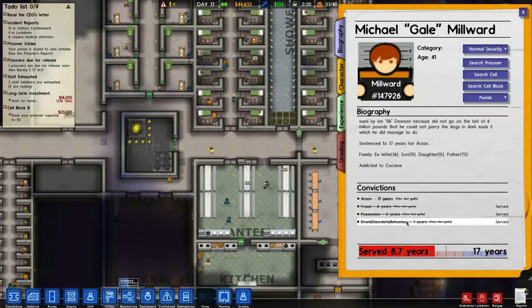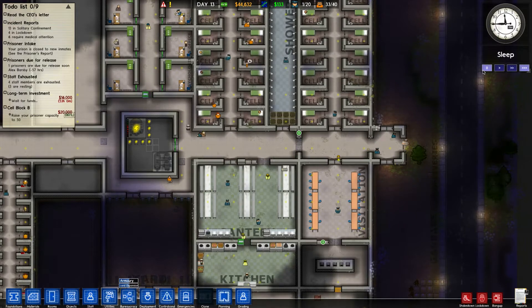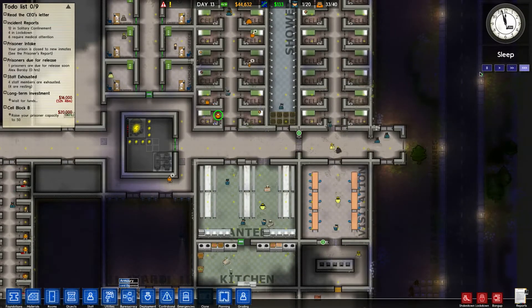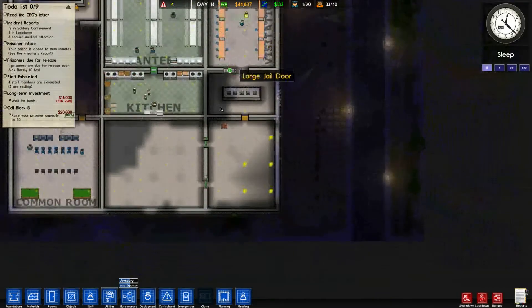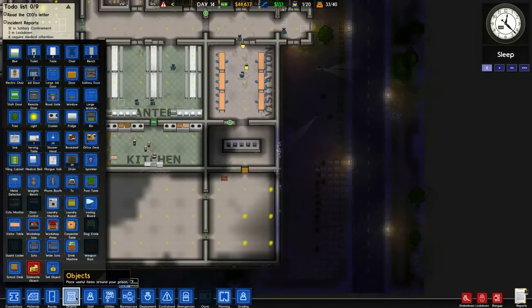So what has he done? He's done drunken disorderly behaviour, possession of drugs, fraud, and arson. He's served 8.7 years. I want to search prisoner and cell, because he's constantly got drugs on him. This guy is getting drugs from somewhere. I need to search his cell, because he's hiding something - we just searched him. He has to have drugs hidden in there somewhere. He's having drugs, yet he doesn't have any. We have to watch him, see if someone is going into his cell and giving him something so we can stop it.